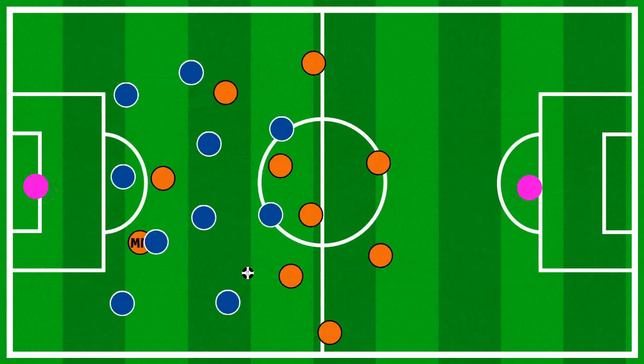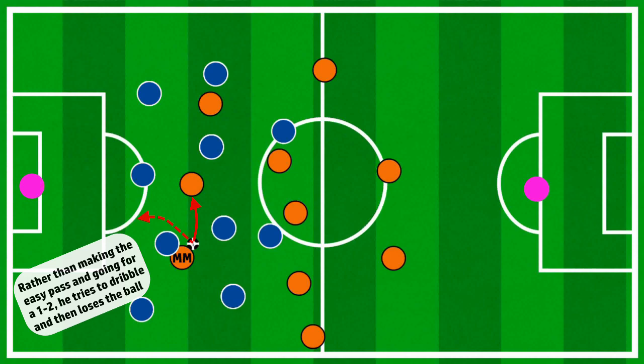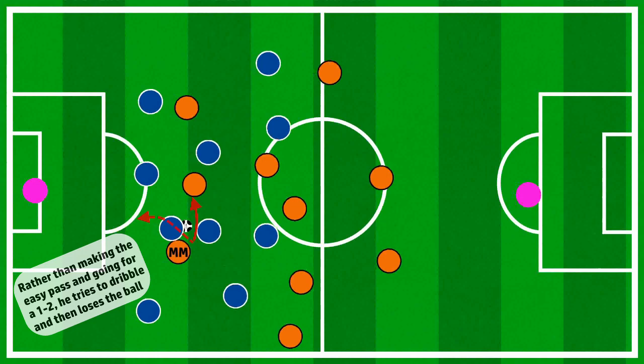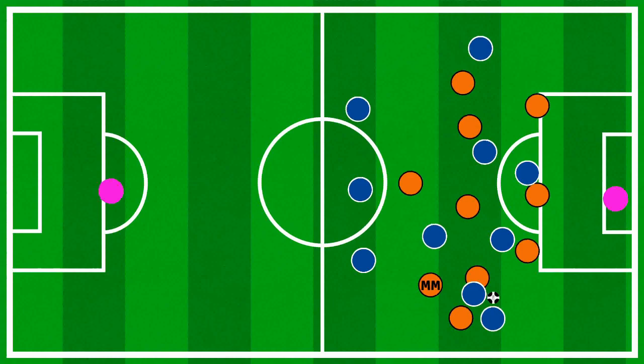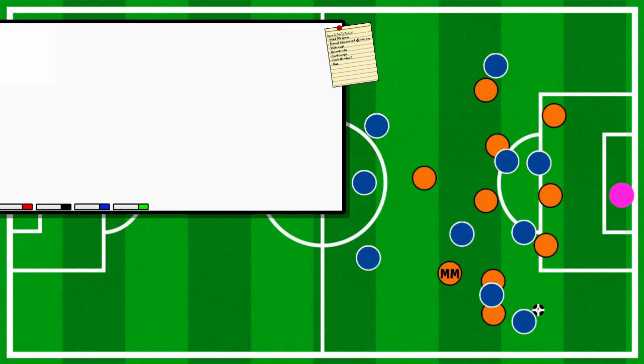One thing I think Mudryk could improve on is his passing and decision making — deciding when to pass. I've seen times where he tries to dribble but is unable to get past the defender and loses the ball, or simply makes a bad pass. Defensively, Mudryk is passive. He could work in a high-pressing style in simple terms — he'll happily close down the space and stand the opponent up — but don't expect him to win tackles and interceptions, nor follow his attacker that well.